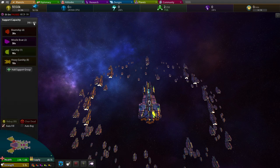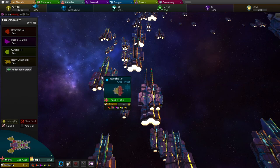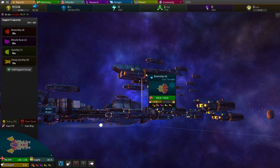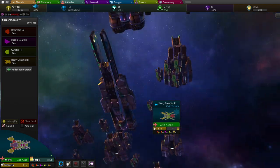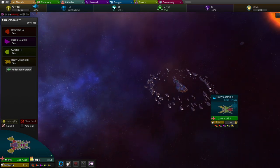We go to 'manage supports.' With managed supports you can see our capital ship can hold 483 units. Currently we're at 90 gunships. One of these guys is a gunship, these big ones are heavy gunships, and this guy is a beamship. You can see there's just a massive support fleet next to our capital here.